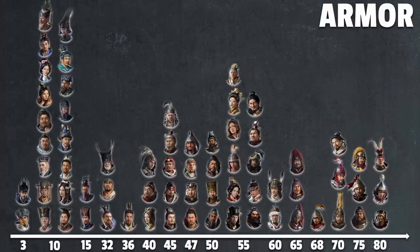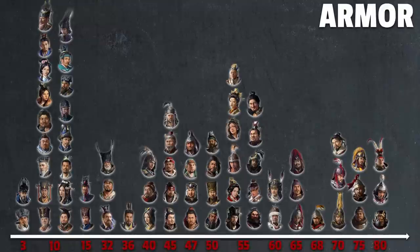What we see here is a chart with all the characters in the game according to the armor stat on their unique armor. It ranges from 3 armor points at the bottom with Zhuge Liang and Sima Yi, all the way to 80 armor points at the top for Lü Bu, Ma Chao, and Dong Zhuo, and everything in between. The first major design issue is that there are way too many different armor values — actually 16 of them — and some are just too close to each other to make any sense.